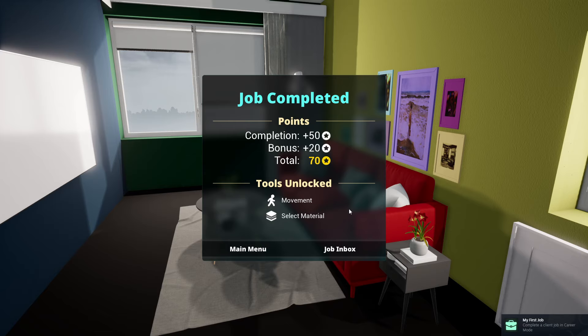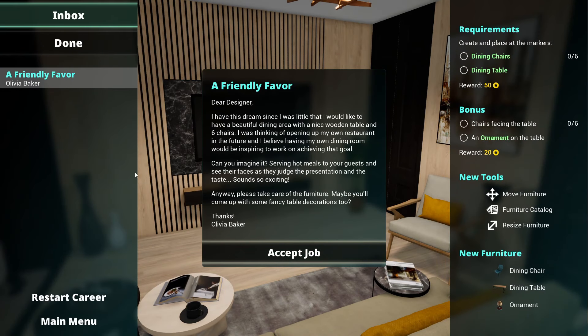The most hideous room you'll probably ever see! Completion 50, bonus 20, total 70 stars. Next job from the inbox: a beautiful dining area with a nice wooden table and six chairs. The requirements are dining chairs, a dining table with chairs facing it, and an ornament on the table. We get the move furniture and furniture catalog tools - let's accept and see.